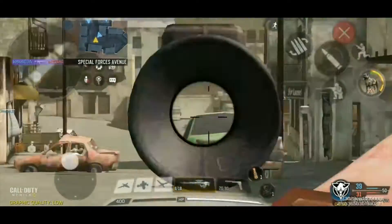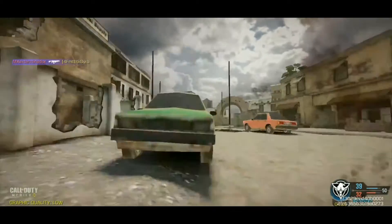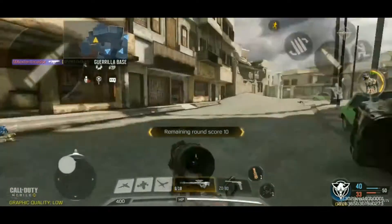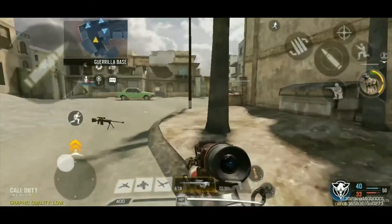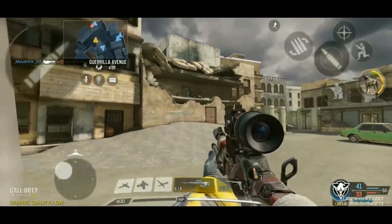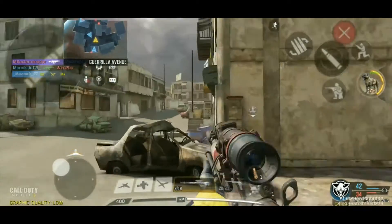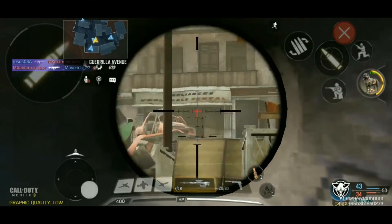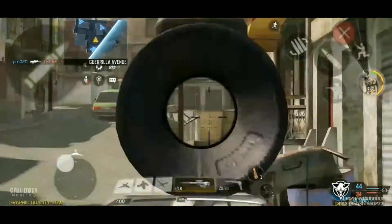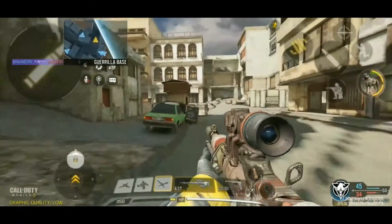I think our KD is still positive, but I guess we'll have to see. Those guys spawned behind and ambushed me. Somebody's in here. Got lucky. Kinetic armor - he was in with a better kill.